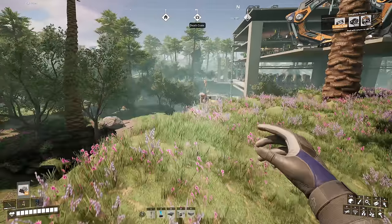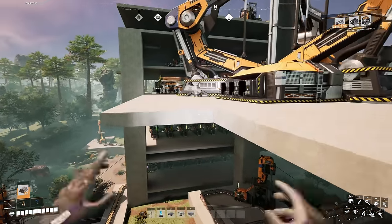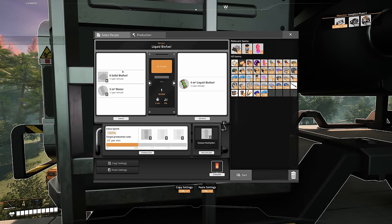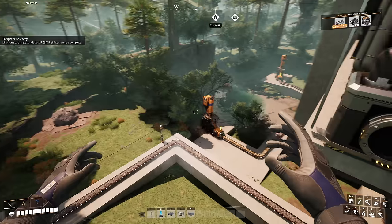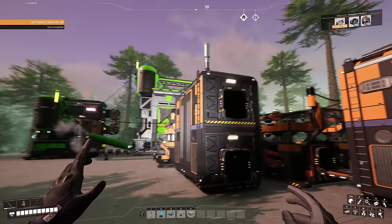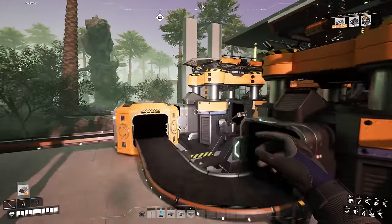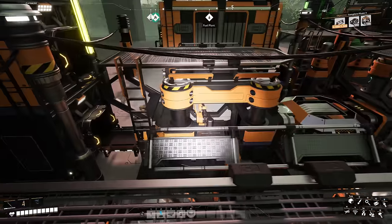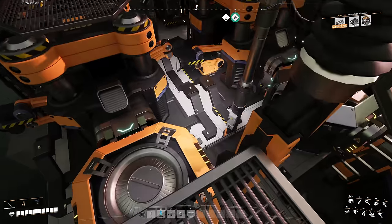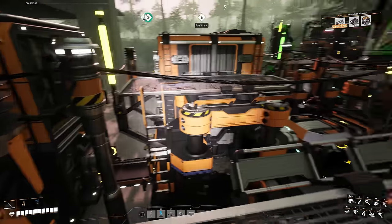I'm sick and tired of using solid biofuel and dropping every now and again, so I'm going to set this up. It's super simple — just semi-automate solid biofuel and put it into a refinery. If we look at the liquid biofuel recipe in the refinery: it requires 90 solid biofuel per minute, 45 water, and produces liquid biofuel. I have water just down here in this little lake where Bean is currently having a bath.